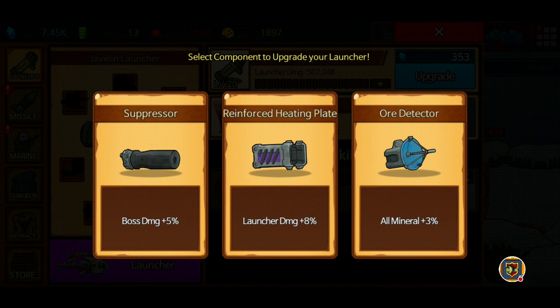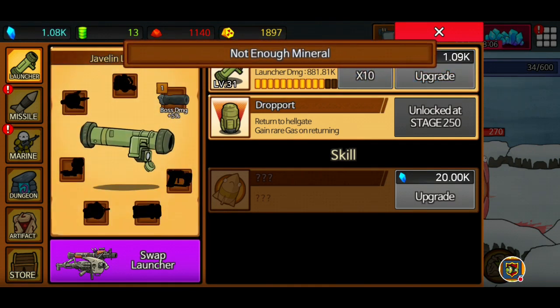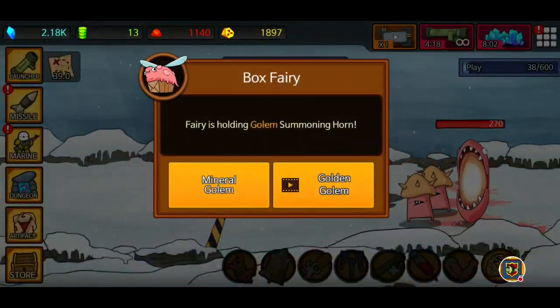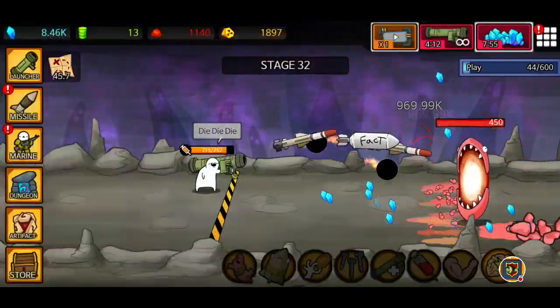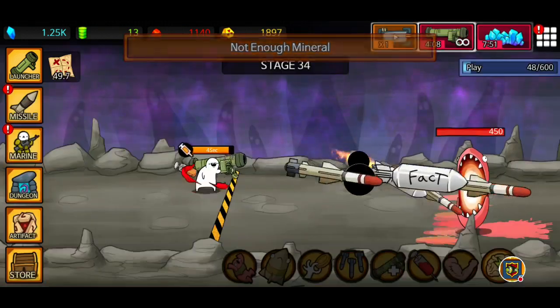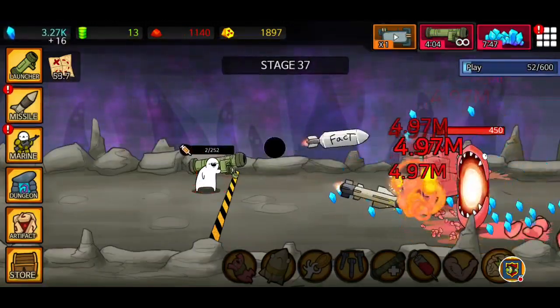I'm either going to take suppressors, reinforced heating plates, or iron sights - I'm going to go for boss damage first. Probably wasn't the best choice but boss damages are harder to draw. Take a mineral golem and we're literally just going to fly through this, constantly upgrading the launcher to try and get new attachments.